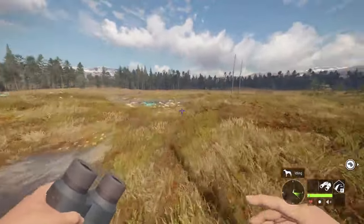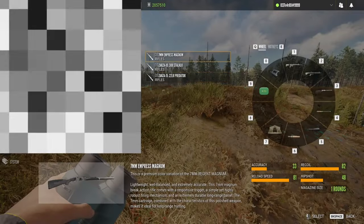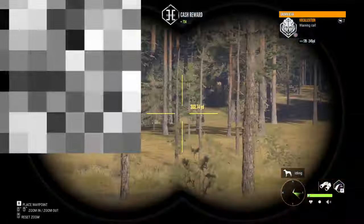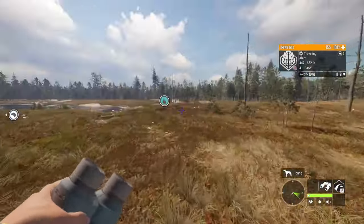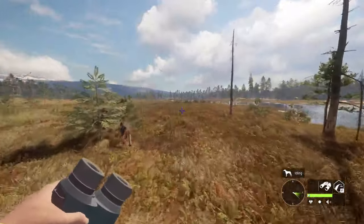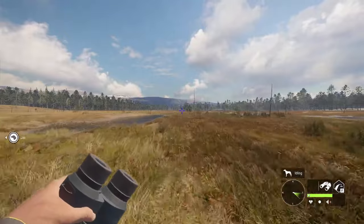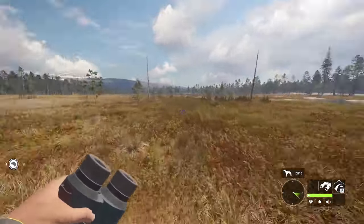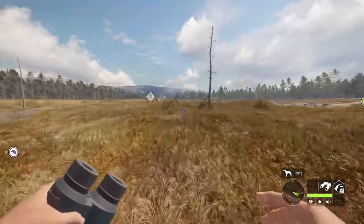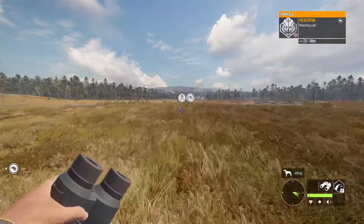For loadout, I would use the .308 and the 7 magnum — just in case you run out of ammo for the .308, you can pull out the 7 magnum, or vice versa. One other important thing: you only want to take two out of the four deer that are there. So say there are four level 2s or four level 3s — you only want to take two of them and leave the other two so that your zone doesn't get deleted.